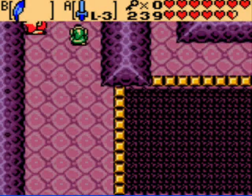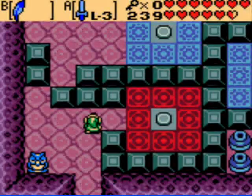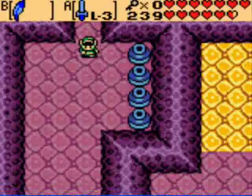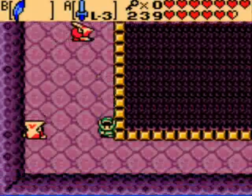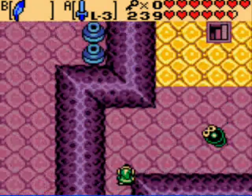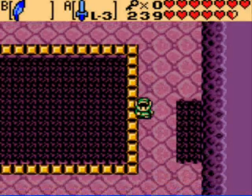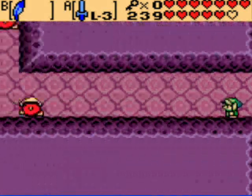Out of the way, you. Now we have to turn this button again. Now we just gotta make our way to that other room again. Now instead of hopping into that hole over there, we can hop on this hole over here.